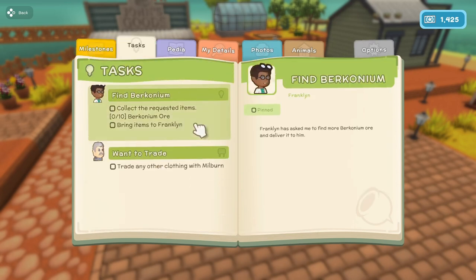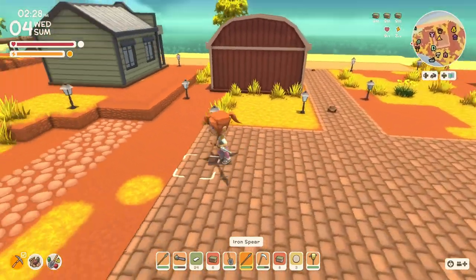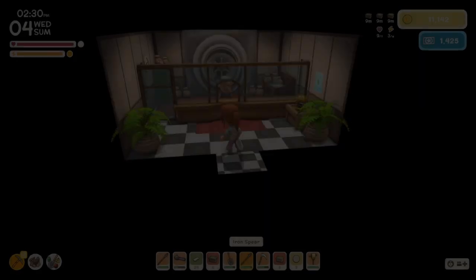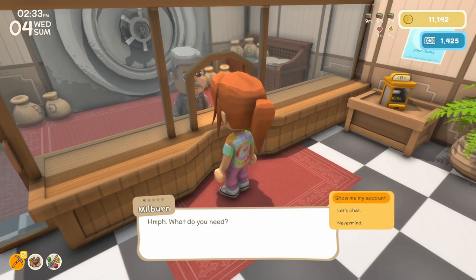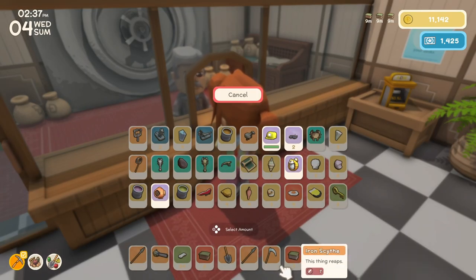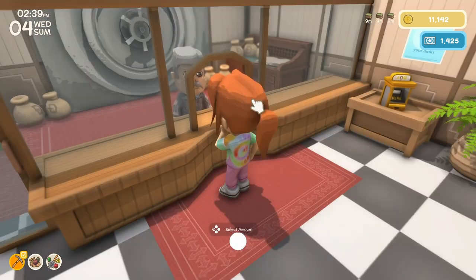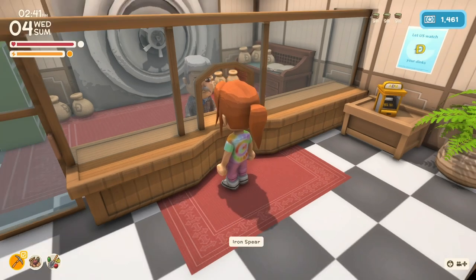Milburn wanted to trade clothing. I was thinking my inventory was too full, but I'm going to give him something. I completed your request — you're interested in my pirate coat? Sure. I'll give him the tiger hood. And I got a coat.